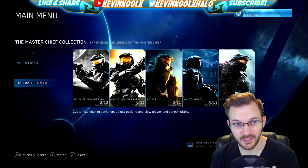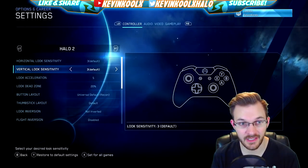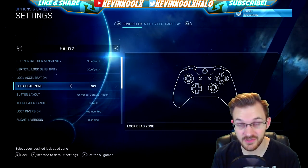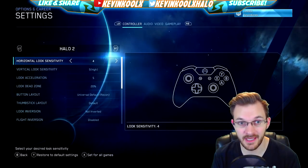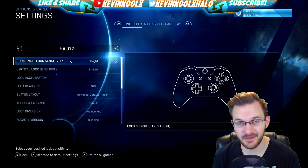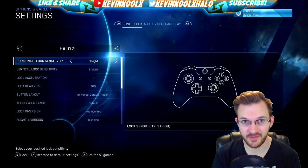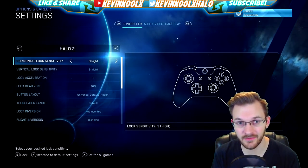Also coming with this update are new controller settings for the MCC. Back in the MCC, go to Options, scroll over to Settings, and you can choose settings for each game — CE, Halo 2, Halo 3, Halo 4. Now you can change your horizontal and vertical look sensitivity, look acceleration, and dead zone — much like you can in Halo 5. Not only that, you can change it incrementally, like 3.5, 4, 4.5, 5, and so on.